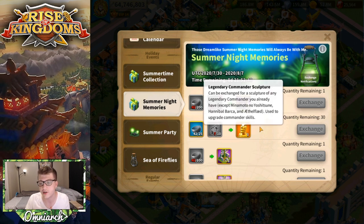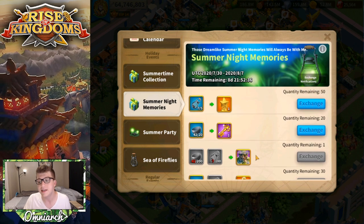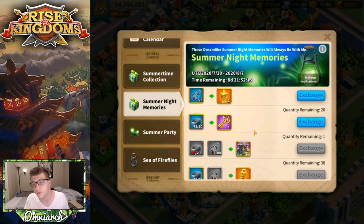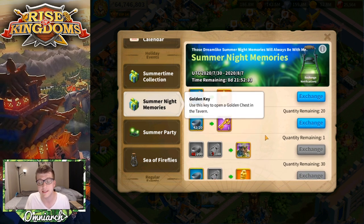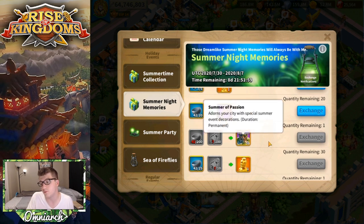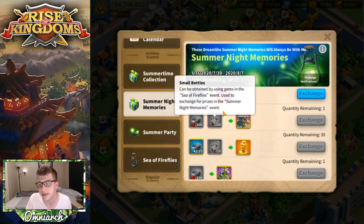In order of importance, the legendary commander sculptures are the most important thing you can get from this event. In second place, I think it's the gold keys for free-to-play players. If you're a mid-to-high spender with most legendaries maxed out, gold keys aren't very useful, but if you're free-to-play, gold keys are a way to get Charles Martel and other legendary commanders. Free gold keys are always nice.